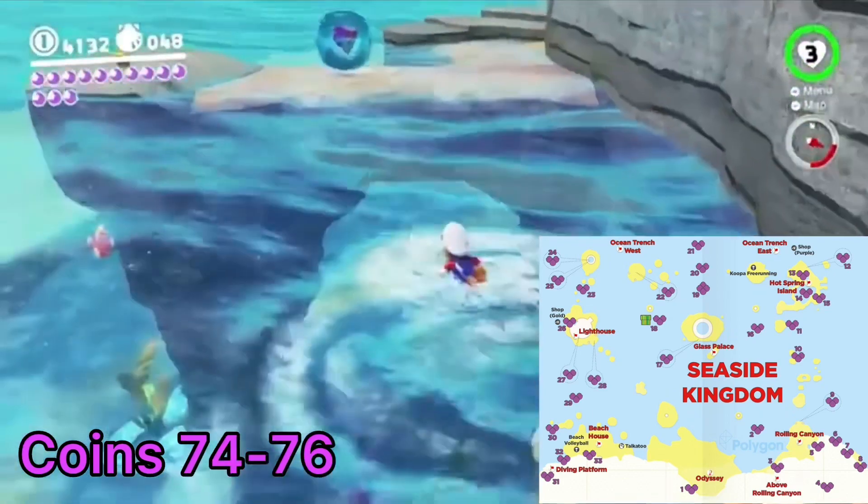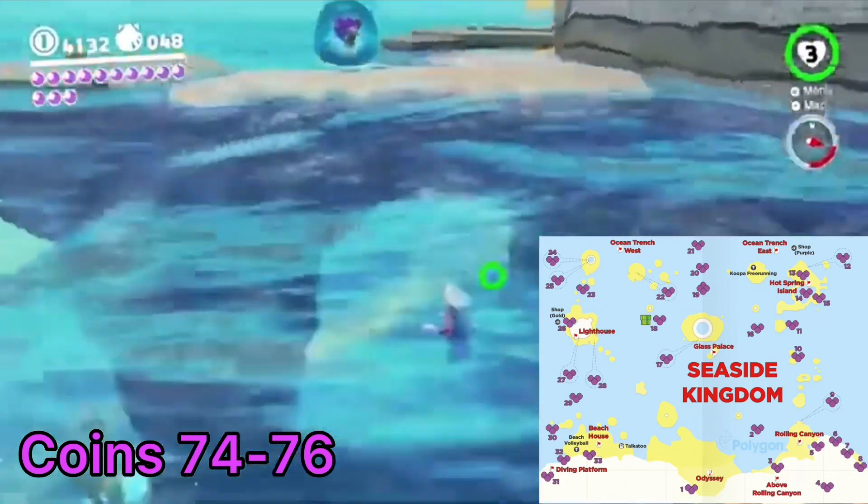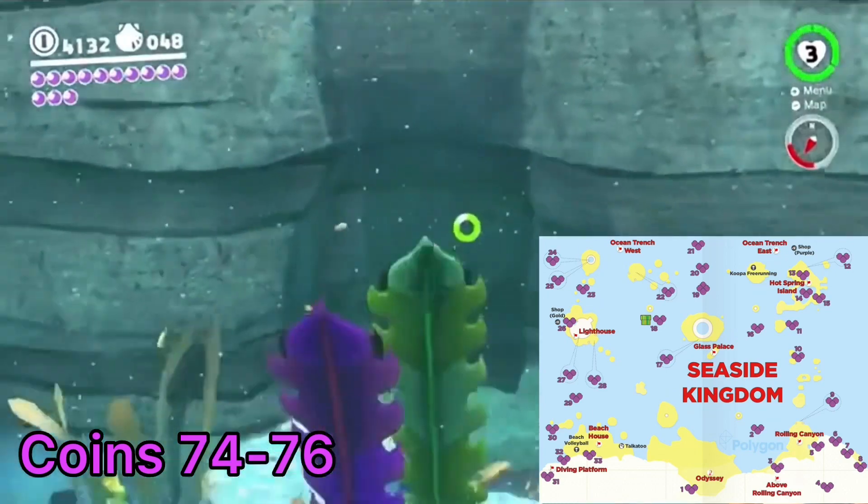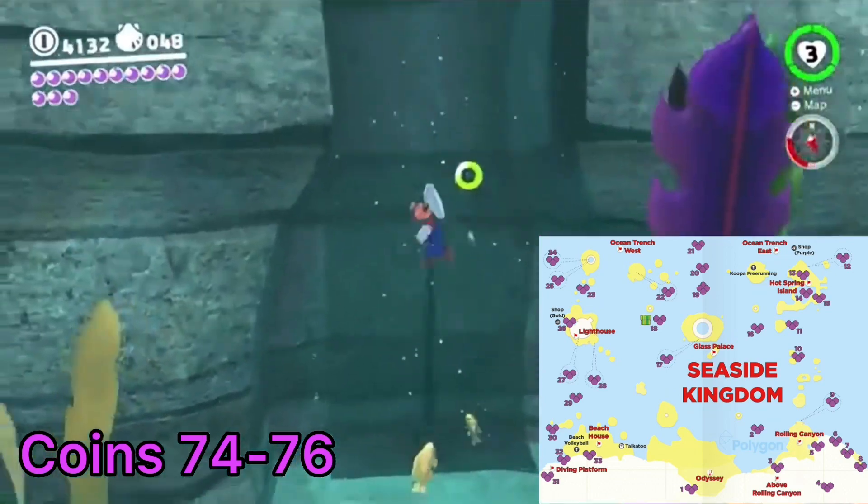Go east from the Ocean Trench East fast travel flag. There are a few pearlescent platforms leading to a crevice in the rock wall to the right. Go up it to find a secret pathway with three purple coins.